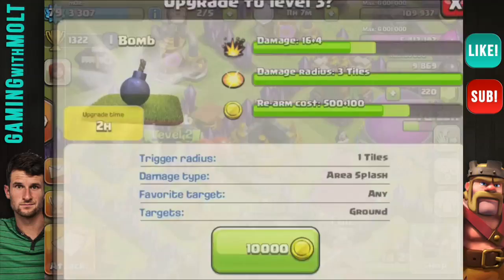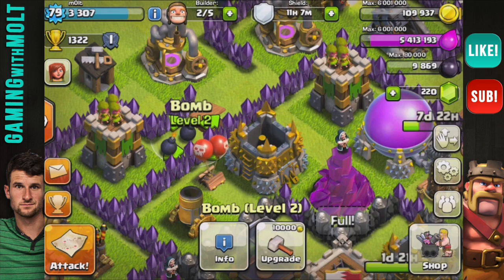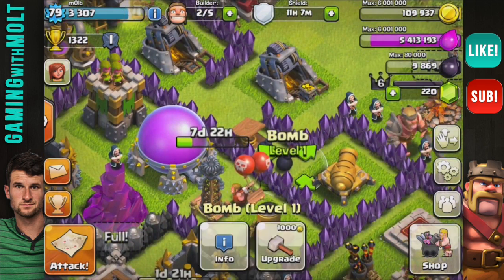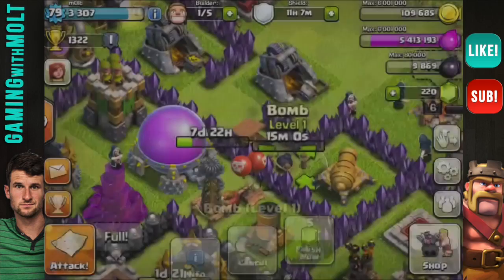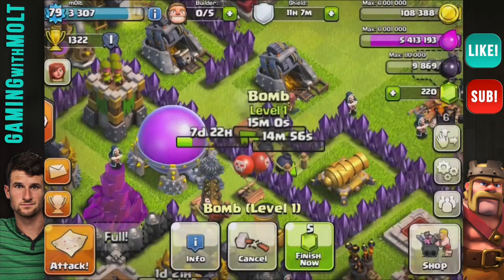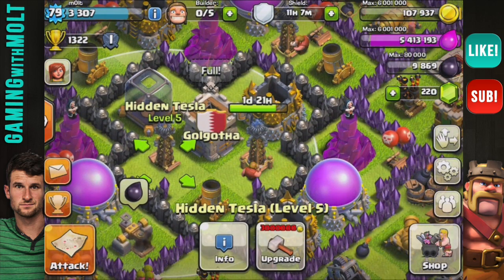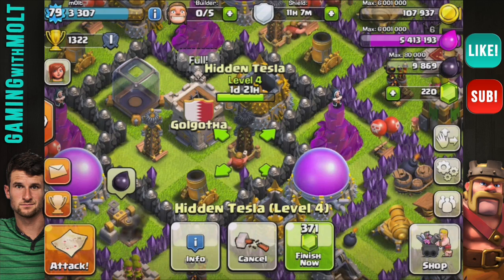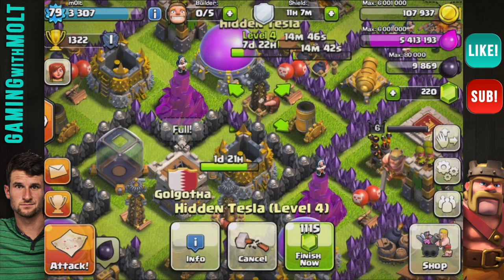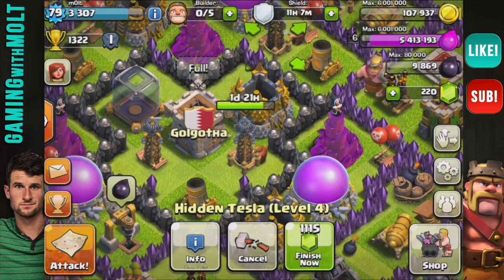The update to the bombs — these are level two, I already upgraded them. I'm going to upgrade these right here because it only took 15 minutes. With our defenses, this Tesla finished up — it is now level five. We need three million gold to finish that up. This one still has a day on it, this one still has seven days — almost eight days until it's even level five.